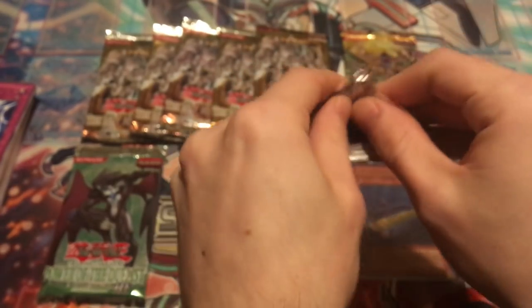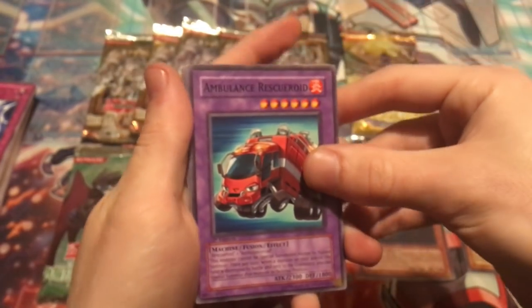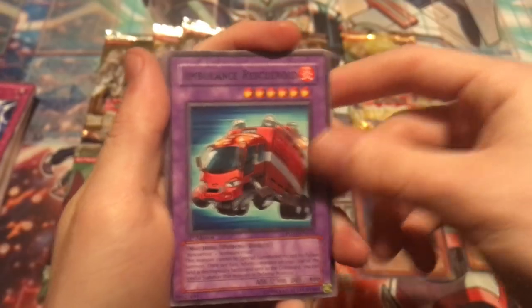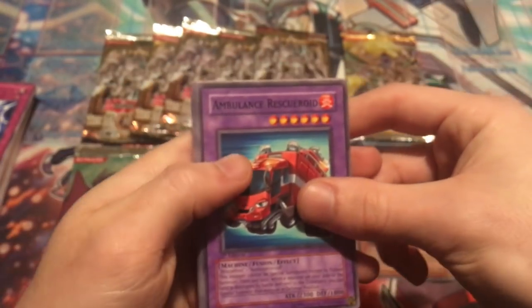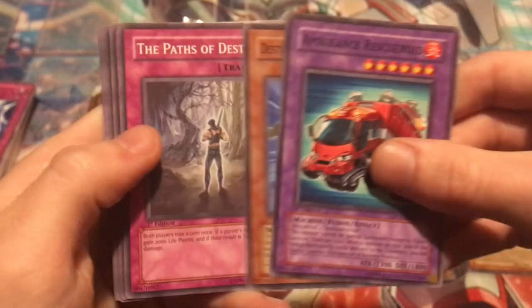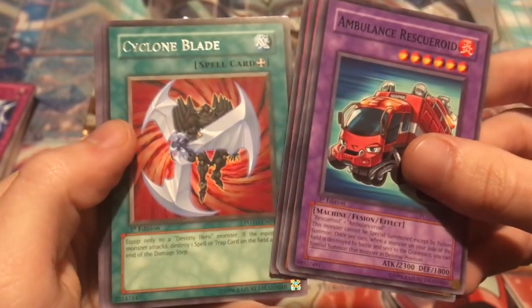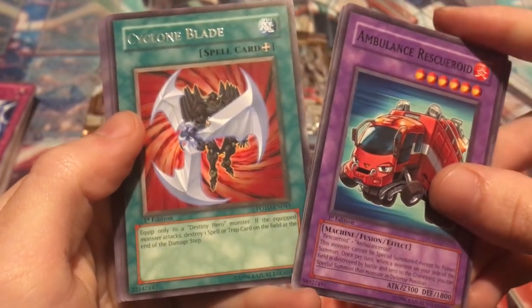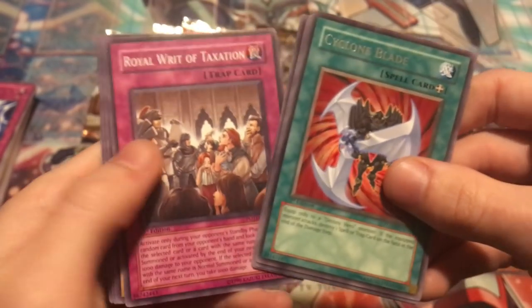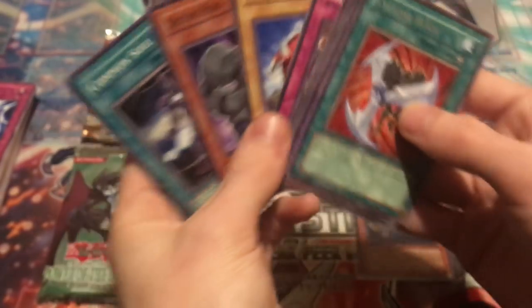Let me know if you guys were around in this GX era — this pack was around 2006. If you guys were around and playing, let me know what decks you were playing and what your favorite cards were. Ambulance, Rescue Roid, Destiny Hero Fear Monger, The Paths of Destiny — cool looking card — Orbital Bombardment, and Cyclone Blade. More Destiny Hero support, another rare. Royal Writs of Taxation again, Sabersaurus — those three cards were all next to each other in the last pack too, kind of strange — and Common Soul.